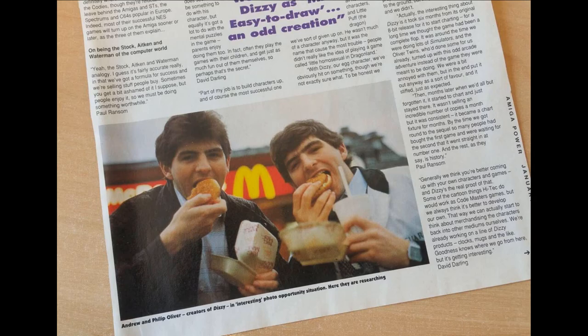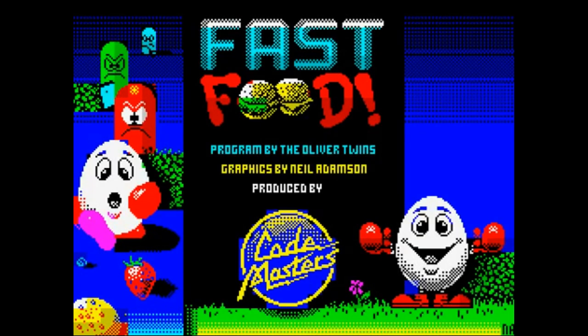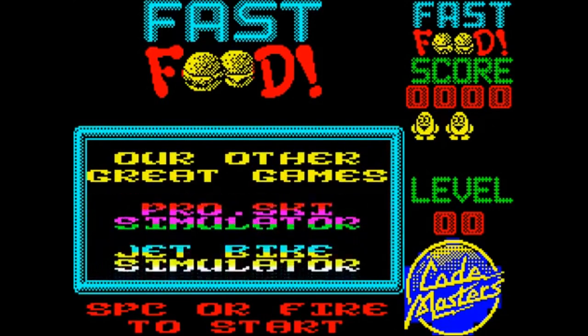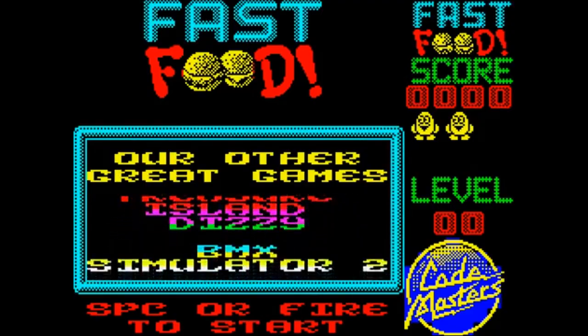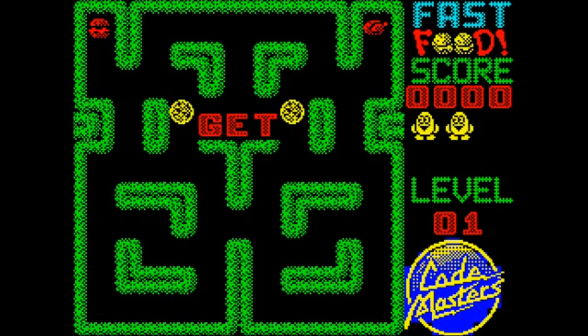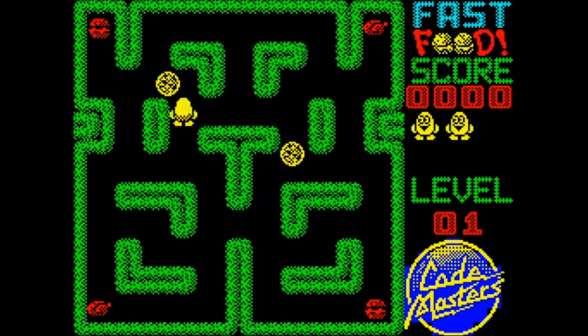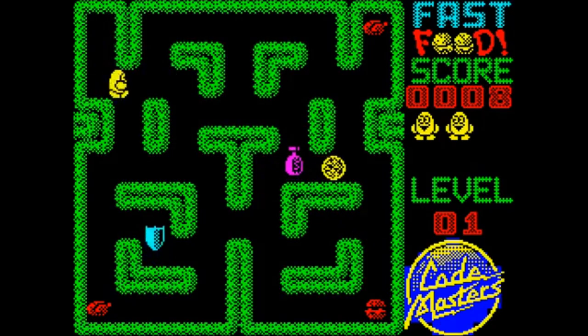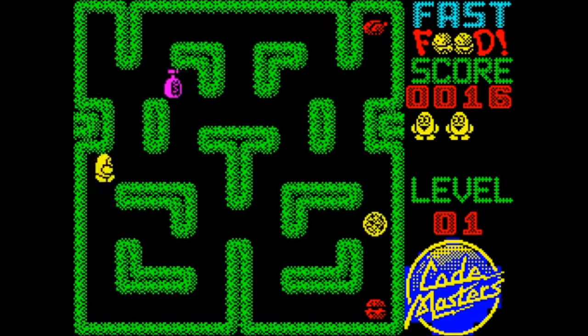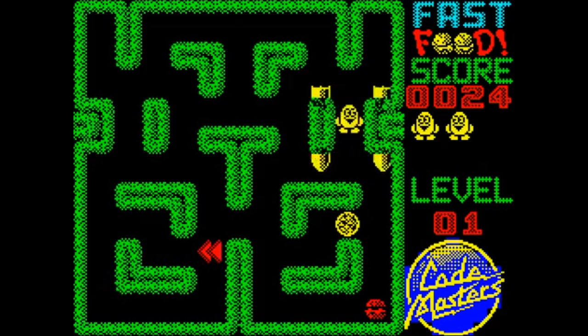As with all games, you need a photo and a story, so we decided it would be funny to show us doing our research. When making Fast Food, we knew that a large part of our audience were Spectrum owners, so we designed the game knowing we'd have to deal with attribute clash. We made sure there were no backgrounds on the mazes so they'd all be nicely spaced, and we actually upscaled the graphics because the pixels are higher resolution on the Spectrum. The Codemasters logo - when viewed on TVs through fuzzy RF leads, you couldn't quite see the colours the same. The blue with black holes in it was barely visible when working on TVs, but it certainly wasn't as obvious as when we look at it now on nice high-res monitors.